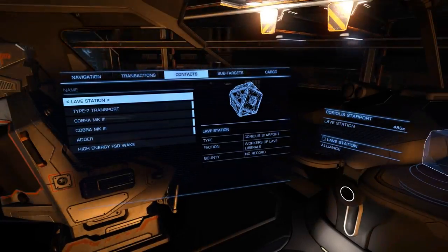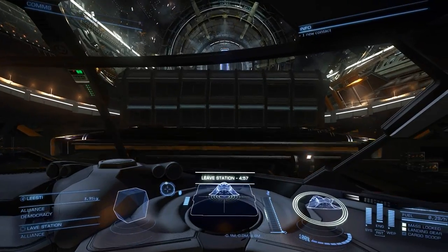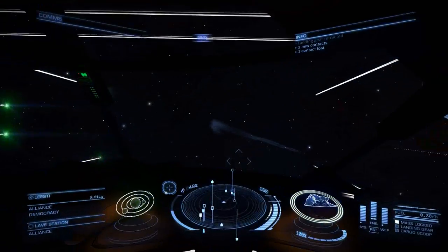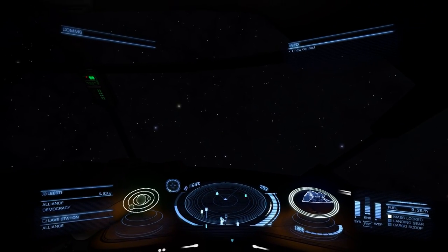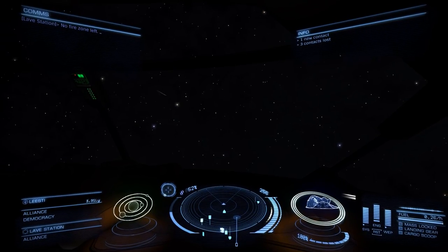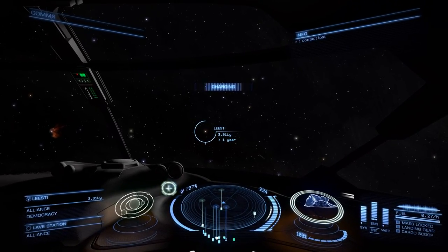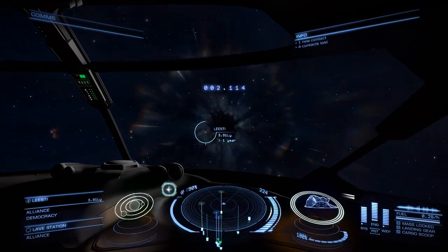Next up, we need to go to Listi. That should be one of the closer ones. Navigation. Okay, that was quick. Four, three, two, one - engage. We're making it in here. We'll go on the underside of it.